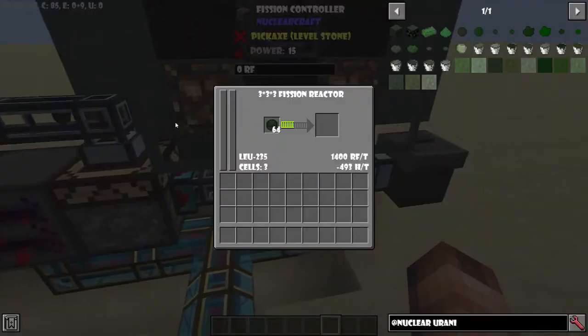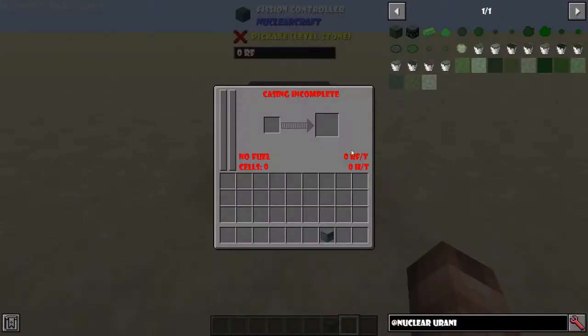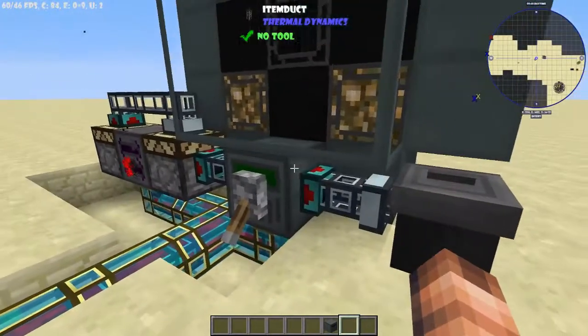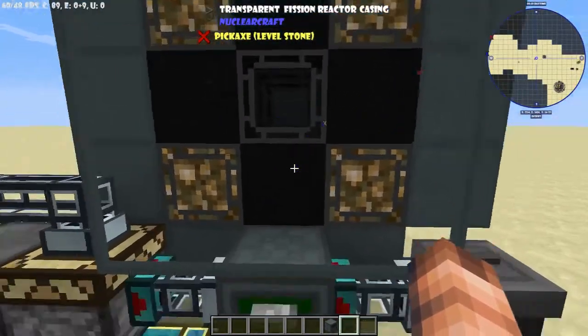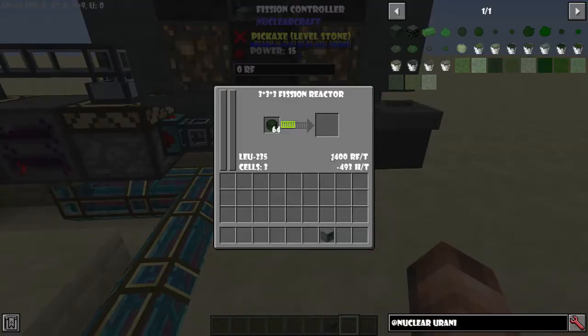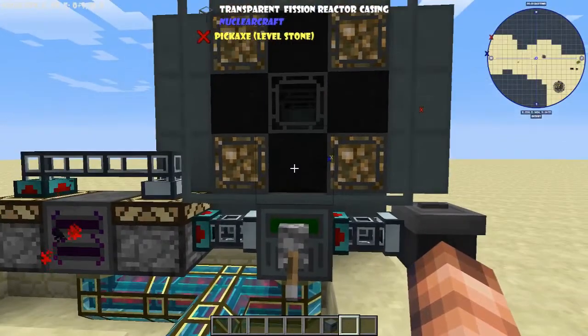This fuel then goes into the fission controller. If you just place the controller down, this is what the menu looks like. It shows 'casing incomplete' — I'll go through construction later. You can see RF per tick, heat per tick, and the fuel slot which tells you the fuel type — here LEU-235 — and how many fuel cells you have. In this basic design we have three cells producing 1400 RF per tick, based on the number of cells and efficiency.